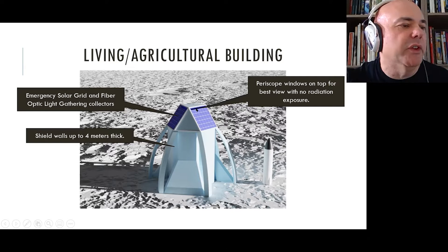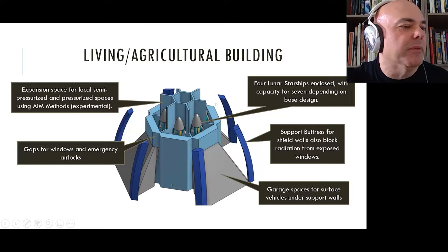At the top we have a solar array — it can be photovoltaic or fiber optic to run light down to the greenhouses. One of the challenges is there are no windows to look at the surface, so we set up a periscope up here. The idea is that cosmic rays can't go down the periscope — only light can — so you have a full view with absolute radiation protection from the highest vantage point. Essentially, everybody gets a penthouse view no matter where they are in the habitat.